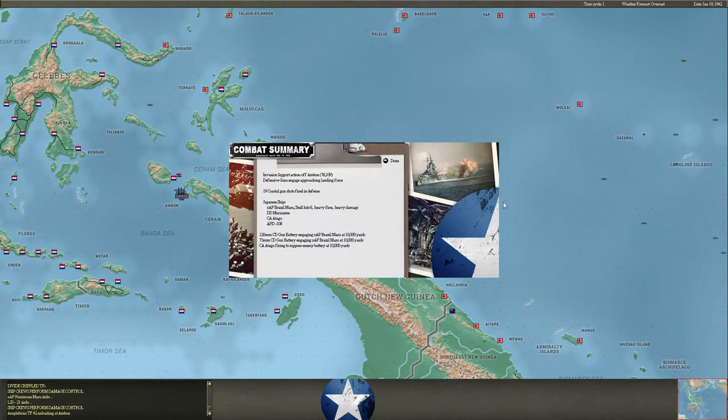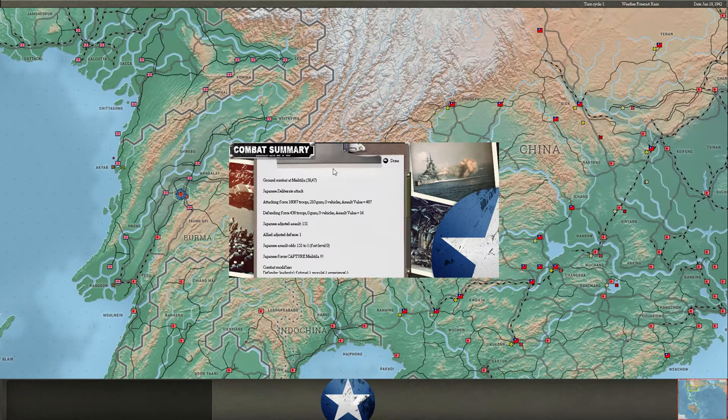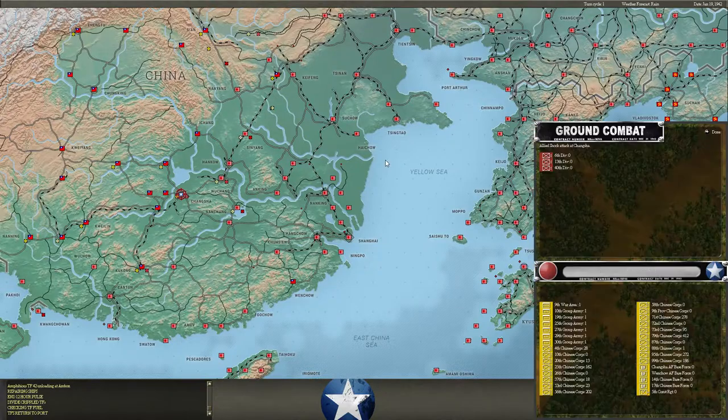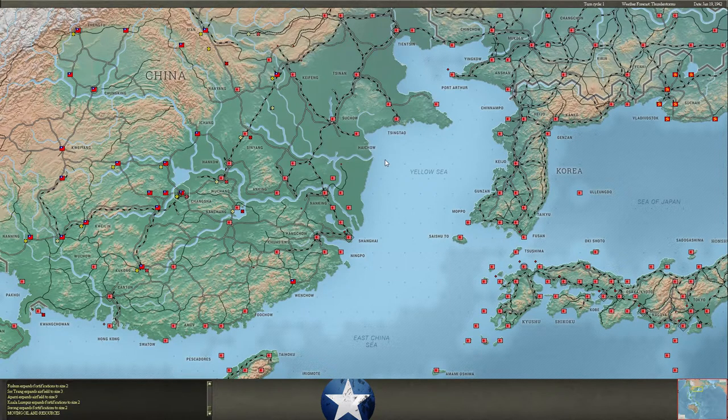More invasion action off Ambon - these coastal guns are just savaging my task force here. So I take Amictilia. They bombard - you can see they have 173, I have 453. I have another task force actually on the way, going to land some more troops. Here comes that shock attack to Changsaw, and two out of three of those units are now destroyed. Not good. And that's it for the turn.